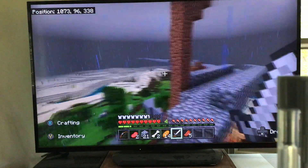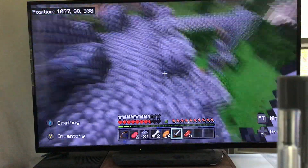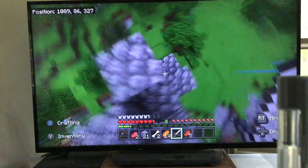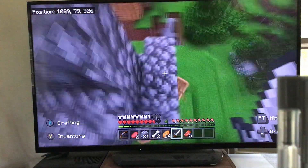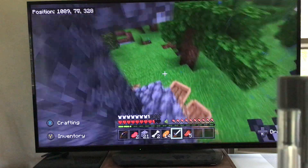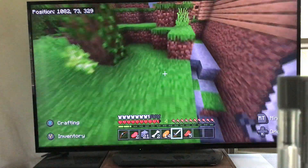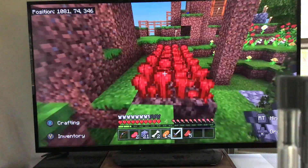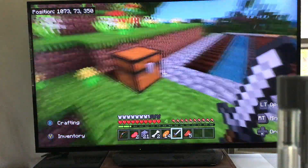That goes out over there in the middle of nowhere. Since we wanted to fight the Ender Dragon, we looked up some tricks and tips on how to defeat it. Endermen drop ender pearls, and we need the ender pearls to fight the Ender Dragon. So over here is all my Nether warts that I'm trying to use for potions.